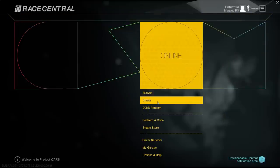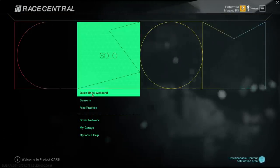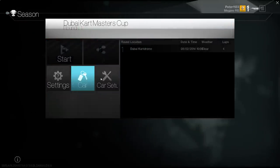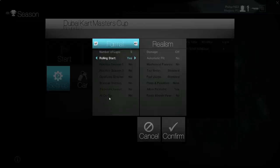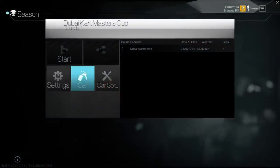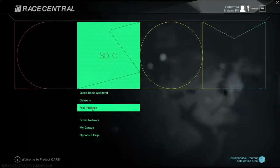No games online — no one's playing. I haven't really done any online racing yet. Solo: Quick Race Weekend, Standard Seasons. This is cool — you can basically create your own season with what tracks and what order. AI co-op, things like that. You can really create your own season and kind of do whatever you want. Very cool.